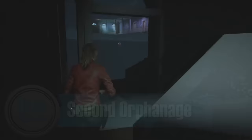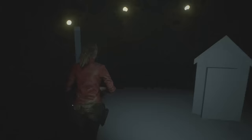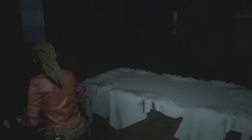Number 8 — Second Orphanage. Speaking of out of bounds, there is actually a bit of a secret area in the game. Near the orphanage is a second orphanage that is unfinished. It was most likely a beta version of the level that accidentally got left in the game's data.